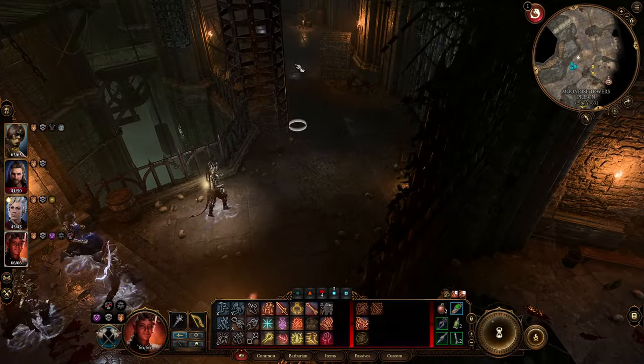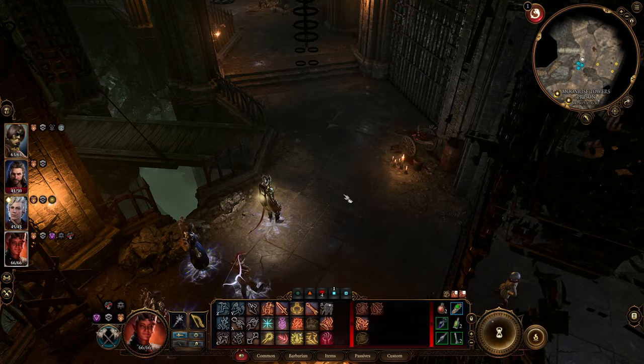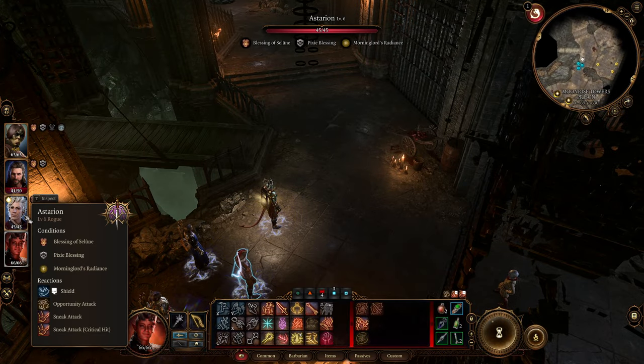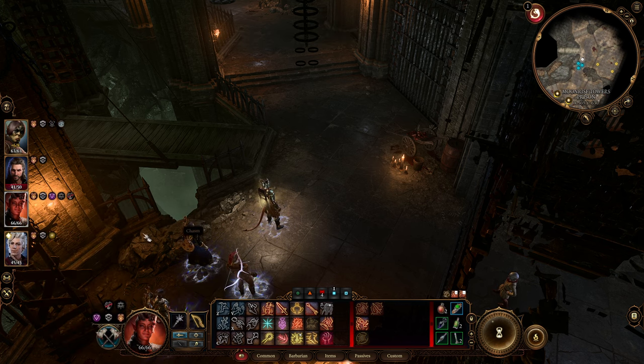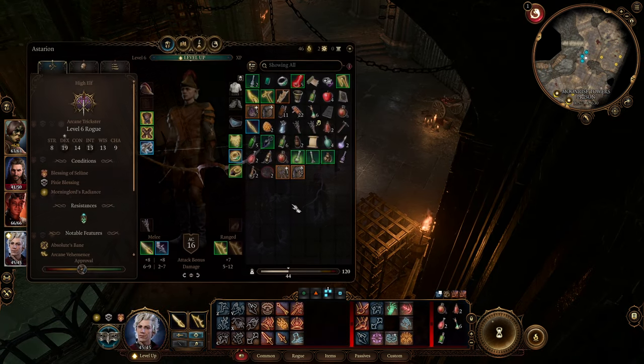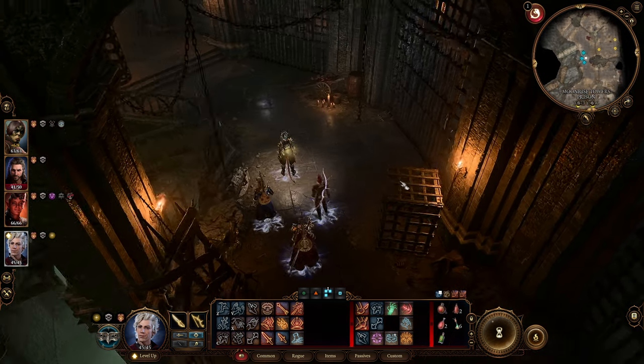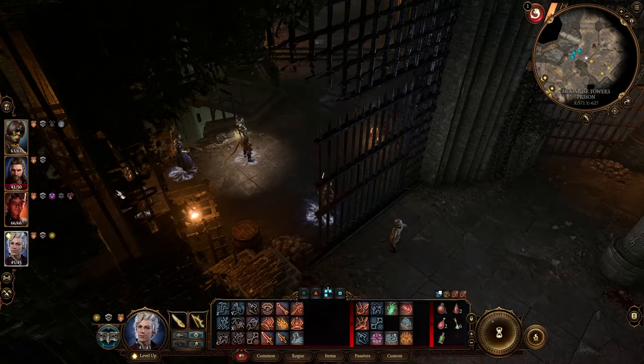The next step is very important: talk with the gnome. The gnome needs a hammer — I already have one on Astarion. It needs to be something like a light hammer; a normal hammer did not work when I tried it. I'm not sure exactly where to get this — you can probably buy it somewhere. I'm using the Light Hammer +1, so Astarion needs to talk with the gnome since he has it equipped.